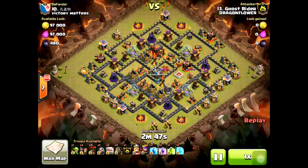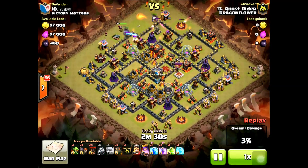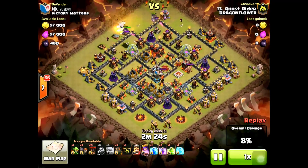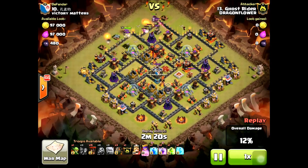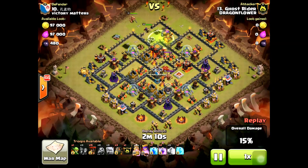This next attack is yet another Town Hall 10 three-star golem-lava by Ghost Rider — a really awesome attack just like the others. The reason I'm showing all Town Hall 10 three-stars is that in these mixed clan wars, they make the difference. The Town Hall 9s always clear the other Town Hall 9s, so basically the only thing that matters is which clan gets more Town Hall 10 three-stars. Everything feeds into that — whether it's Town Hall 9s hitting up into Town Hall 10s or Town Hall 9s not failing on Town Hall 9s — it all saves extra Town Hall 10 attacks to three-star more Town Hall 10s.